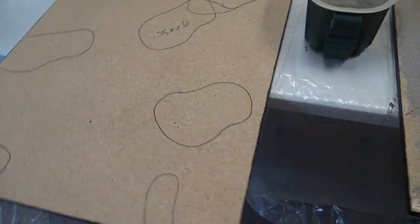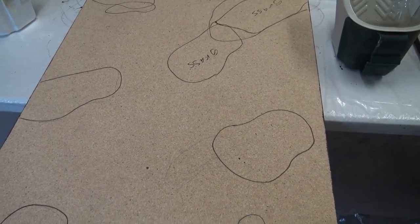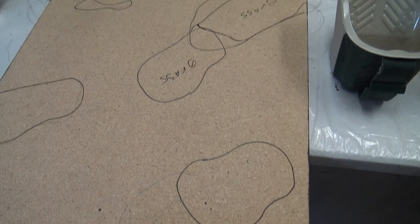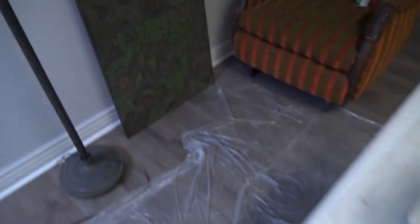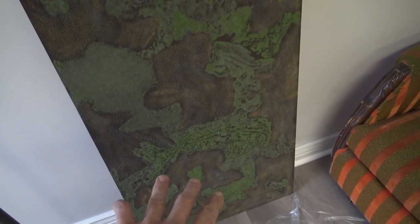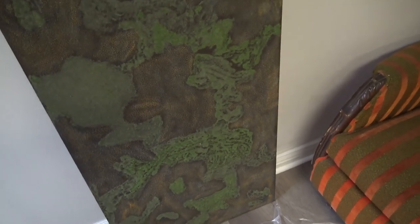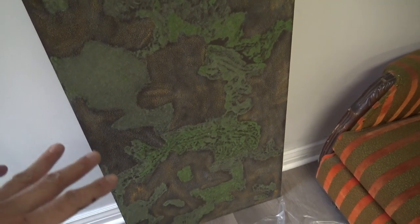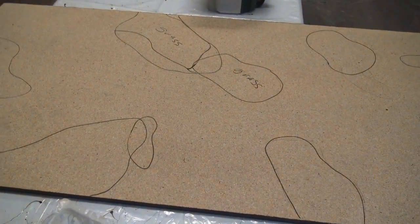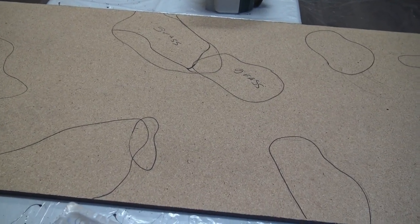I'm going to shellac this end of the table. These are just general areas where I want my grass. When I paint things in, I might make them more staggered. Hopefully I get some spotting and I'll be able to put the static grass in those holes. Now I have a way better idea of how to do this: paint the thing brown, put huge patches of sand, and then just put small patches of static grass.